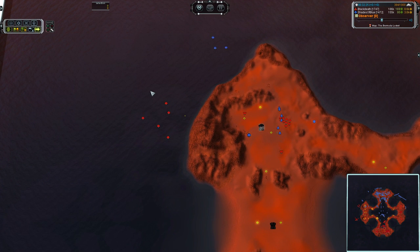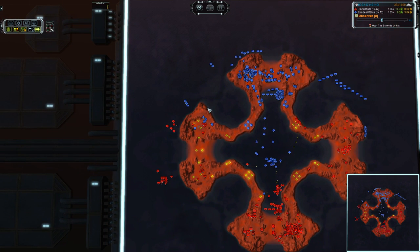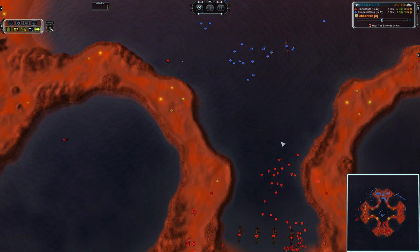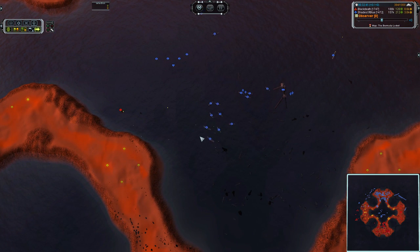No idea why these cruisers are running — three frigates should not be terrifying to you. You're a full-grown Navy, deal with it. Five Salems versus three destroyers on the blue side — that is actually very, very bad. They are going to pin this Salem off on its own, poor little guy separated from the herd and taken down.